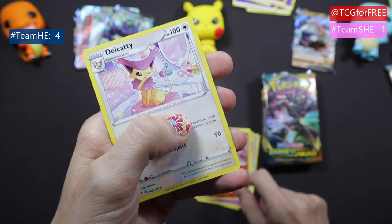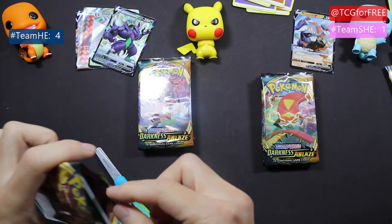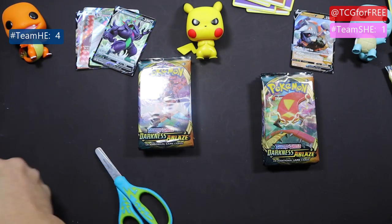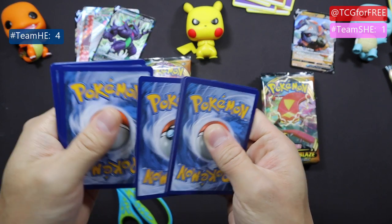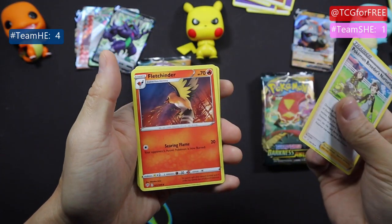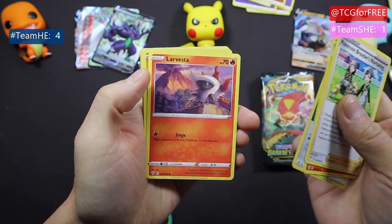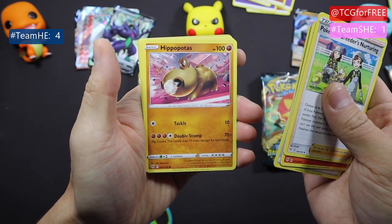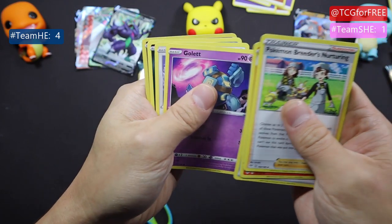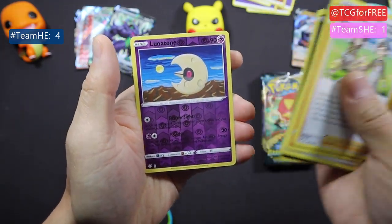Larvesta and Delcatty. I think you need to give away a code — yeah, maybe it'll give me some luck. You need some karma. All right, we got Black Shinx, hiding energy, you know, Larvesta, Hippopotas, Galette, Skiddo, Dino, Lunatone.